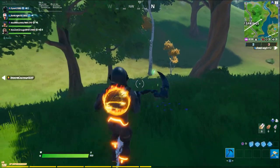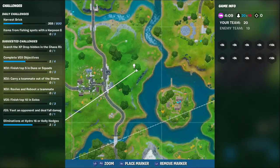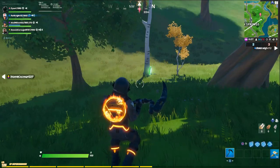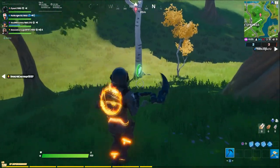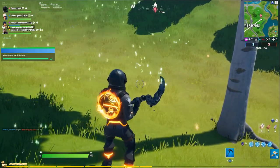Coin number six was to the east of Salty Springs. I am again marking it for your convenience. Feel free to slow this video down, replay it, like the video — whatever you want to do.